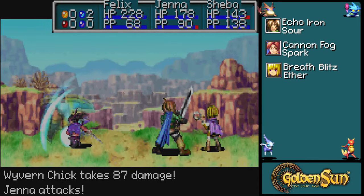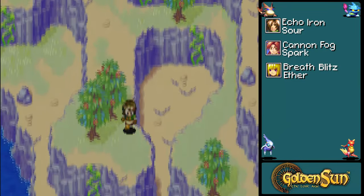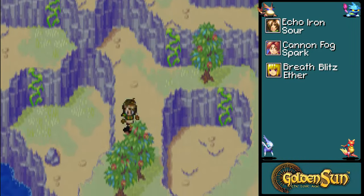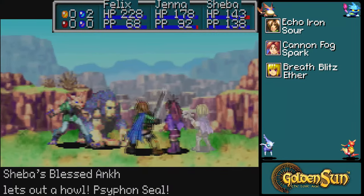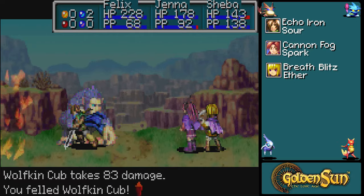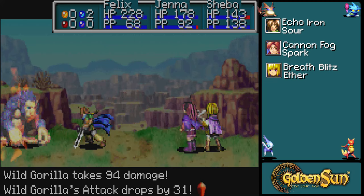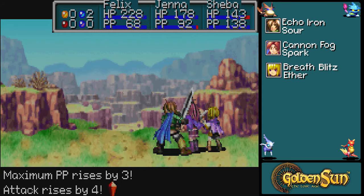Honestly, these monsters aren't too difficult — it's just gonna be a little bit of making sure you've got all your bases covered. Oh, hello Wild Gorilla! Those are a reskin of a boss that we fought. With any of the gorillas, they can get kind of nasty if they hit you, but if they don't, it's fine. Attack drops by 31 — there we go. Jenna is now level 16.